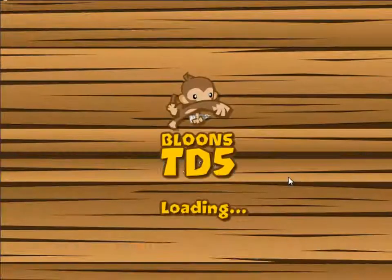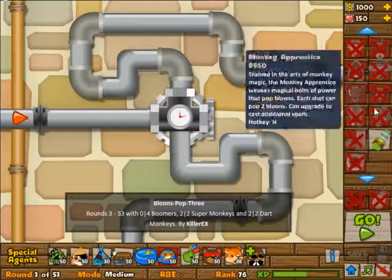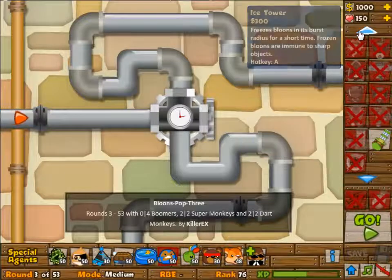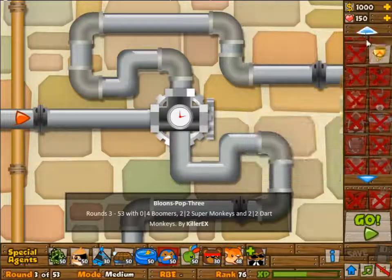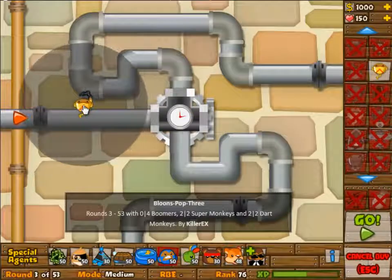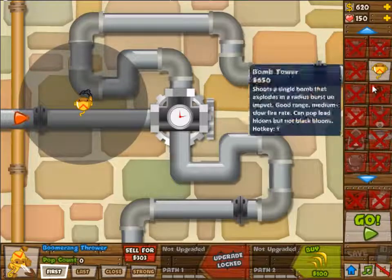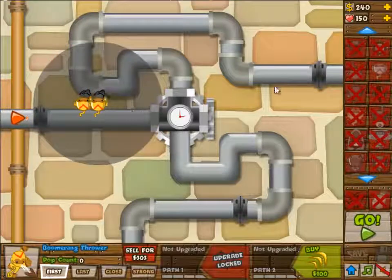It's today's daily challenge, and we are going to go for some early boomerang throwers. It's set dart monkeys in the challenge description, but if they are actually dartling monkeys, which are way better obviously, because dart monkeys at 2-2 don't really do anything, so we're going for dartling monkeys.